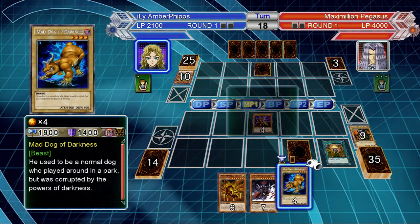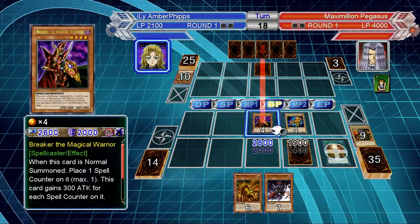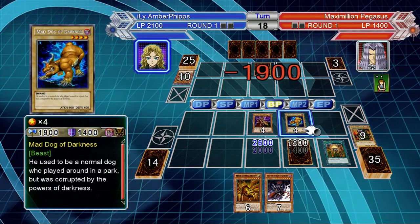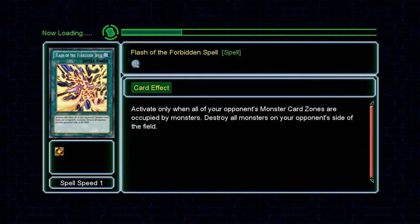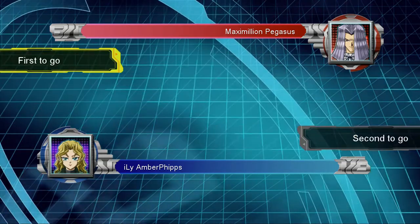I need to draw some monsters. There we go — Mad Dog of Darkness. All right, 26... okay, I win! Do I win? Do I win? Bam, let's go! Coming back with a vengeance — Pegasus swept me earlier. It's late, playing this real late at night. It's 1:50 a.m. where I'm at. Probably finish this up and go to sleep.